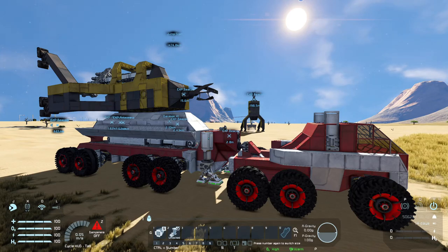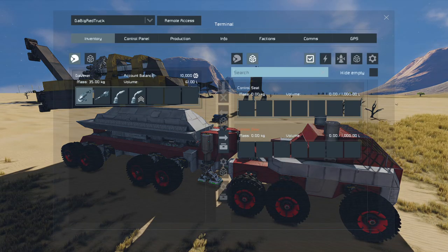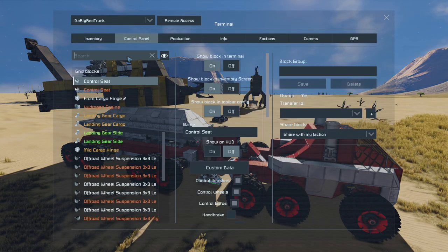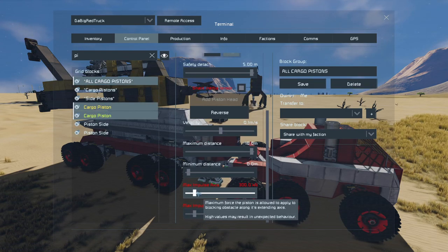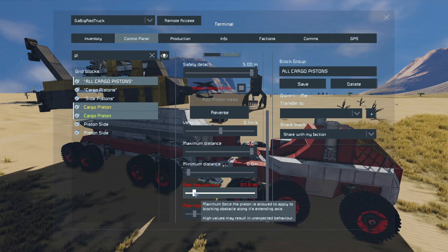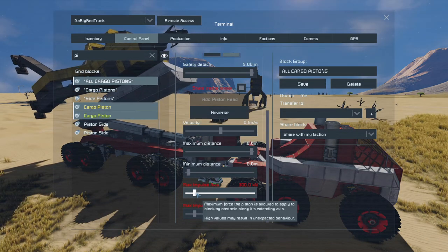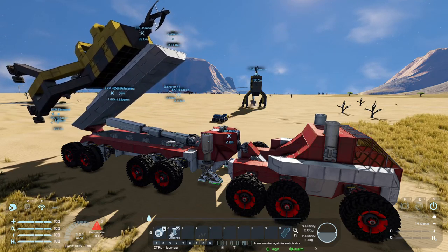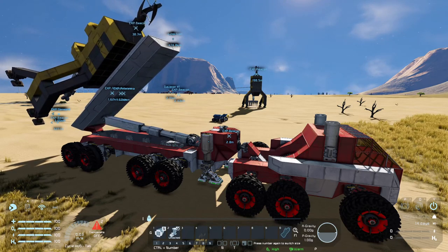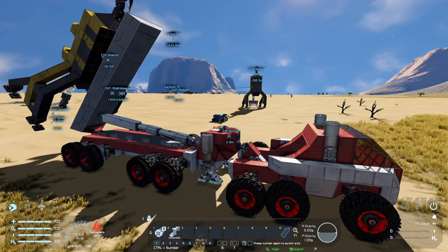Then on control 1, we press 1 to reverse the pistons and it should push it off, but it's having some issues. I ran into that issue previously as well — I need to constantly adjust the max just to get it going. We can move it just a tiny bit to get it going, and I left it at 300, so it should slowly get there eventually.